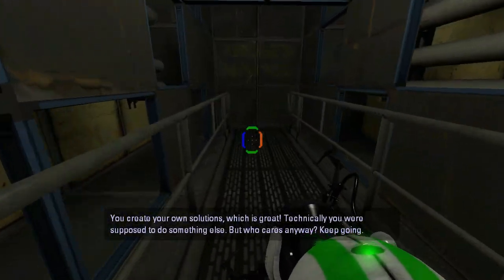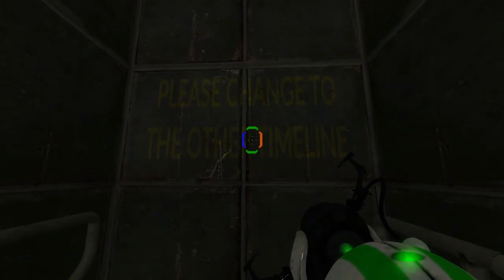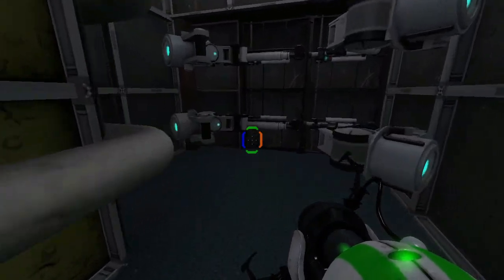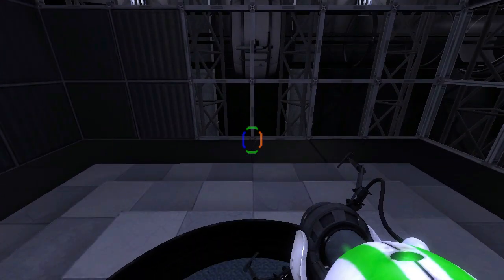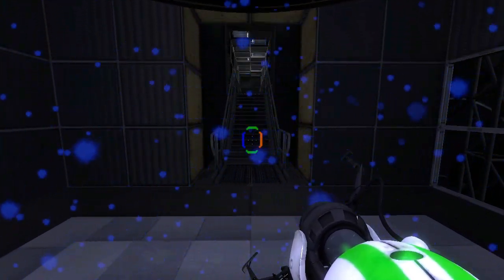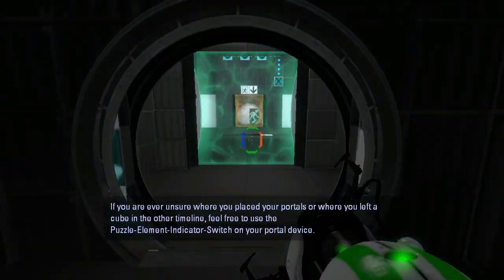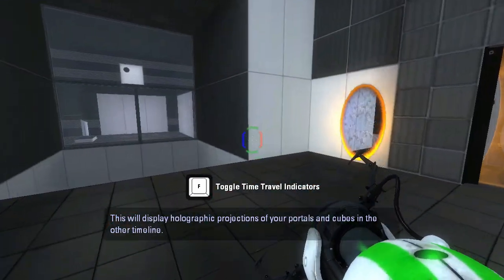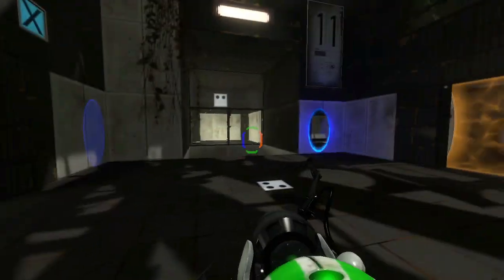You're thinking in four dimensions. If you are ever unsure where you placed your portals or where you left a cube in the other timeline, feel free to use the puzzle element indicator switch on your portal device. This will display holographic projections of your portals and cubes in the other timeline. What I've already said about the F key for seeing where the portals are and everything — anyway, we need to figure this out now.